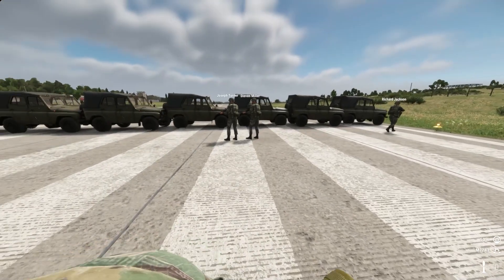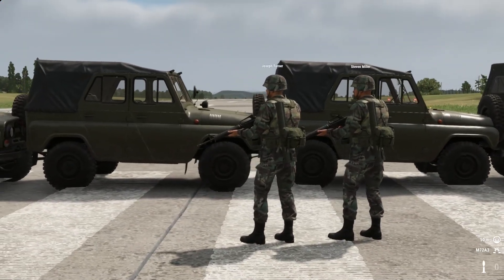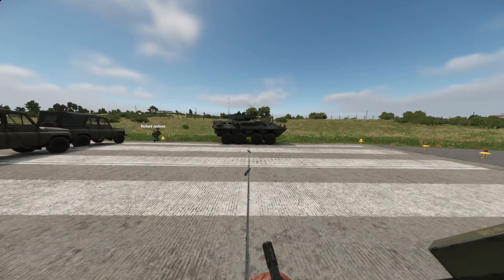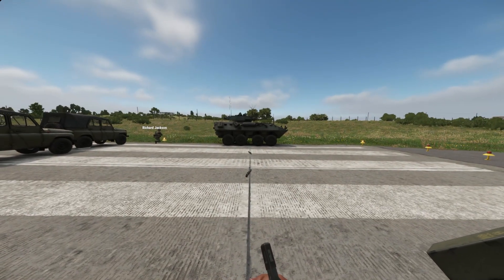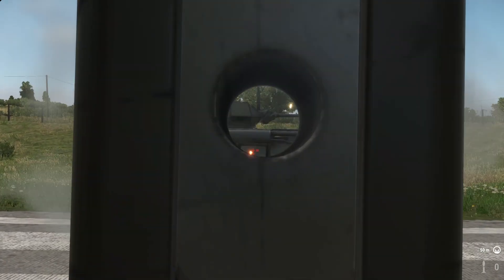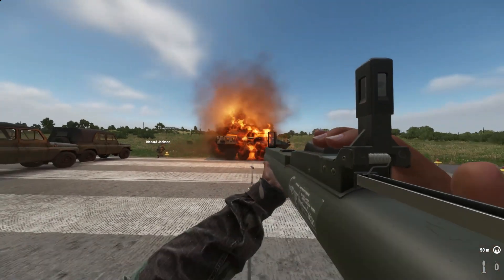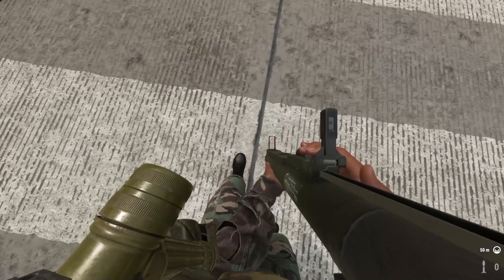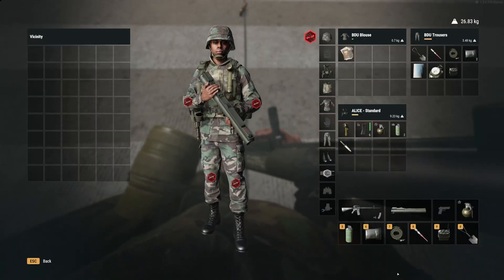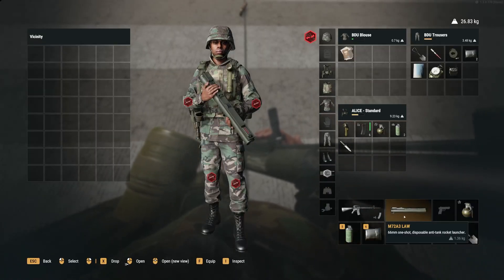Now we're going for the three UAZ mark — lining up with the back tire right on the line. Three UAZs is 13 times three, which is 39 feet. This one should hit — boom! Look at that! So just to let everybody know when you're playing Arma Reforger — I did get a little injured though.